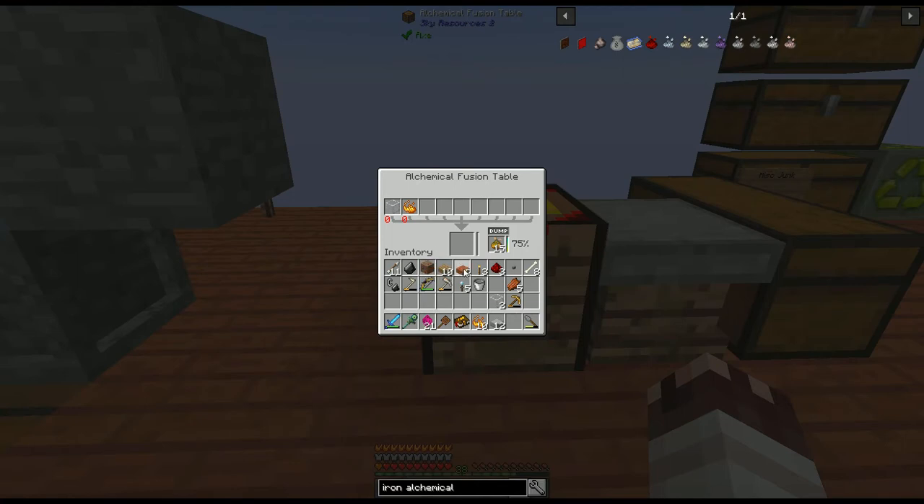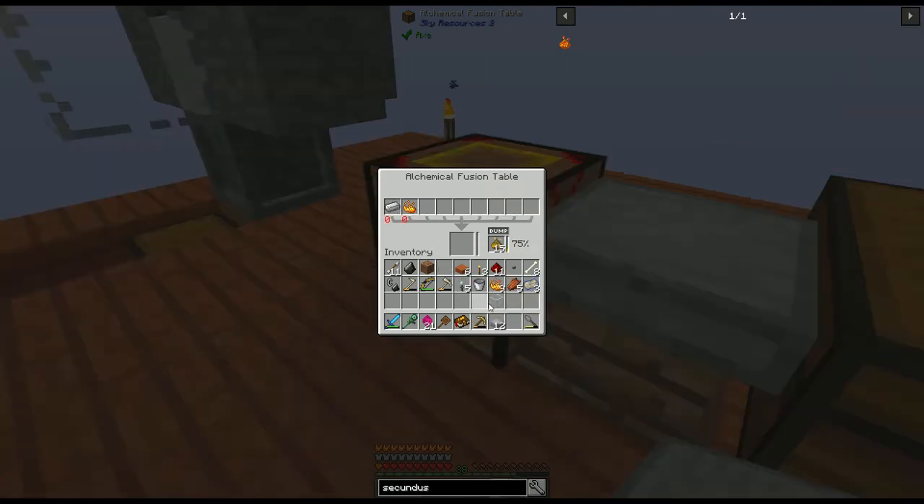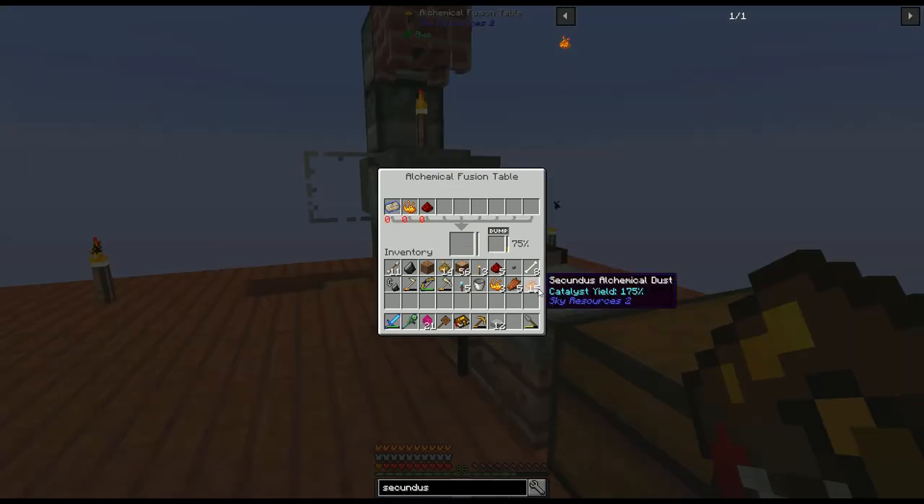We can increase our yield even more with secundus alchemical dust. First, we'll need some alchemical iron. One piece of glass to prime it, and 3 recipes of alchemical iron. Another piece of glass to prime it, and 3 recipes of secundus alchemical dust. The priming technique still works with this stuff, but we get way more yield.